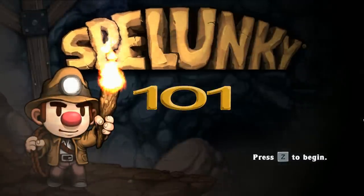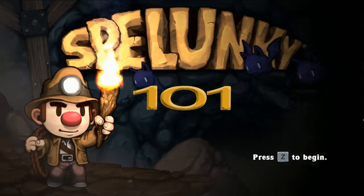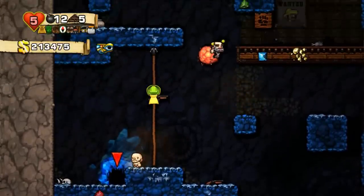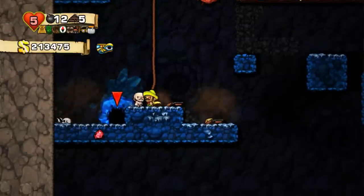Hello intrepid adventurers, my name is Israel and in this installment of Spelunky 101 we're going to cover how to effectively use Hired Help. Hired Help of course is infamous for getting you killed, but with this tutorial you'll be able to get the most of these well-intentioned lunatics. Let's get right to it.